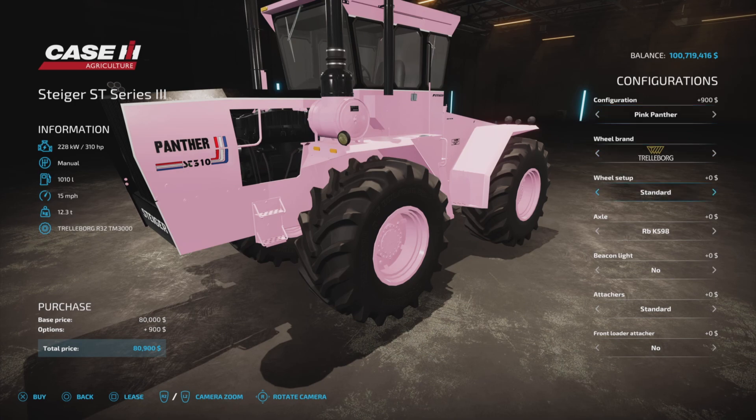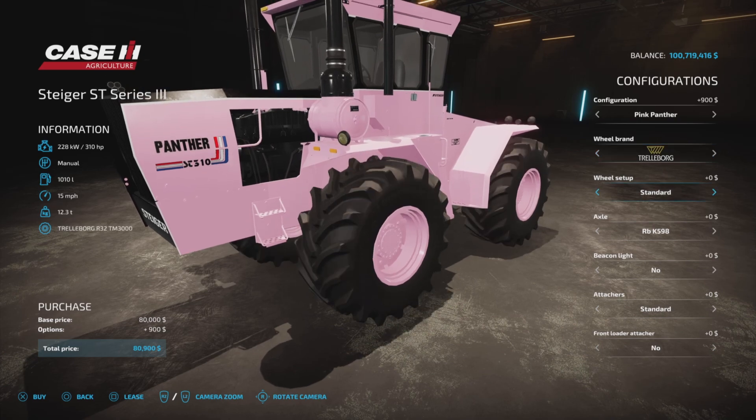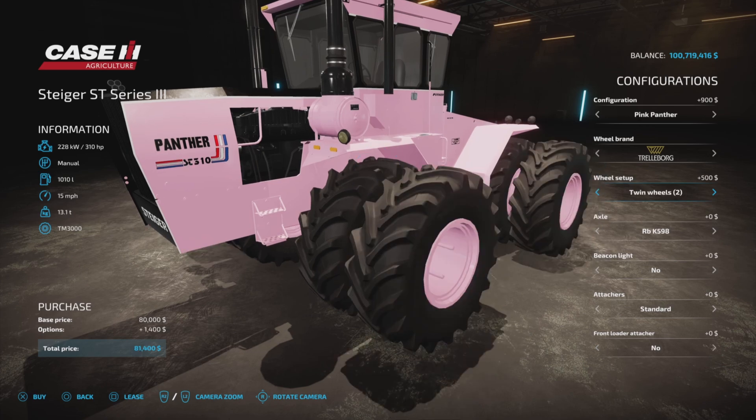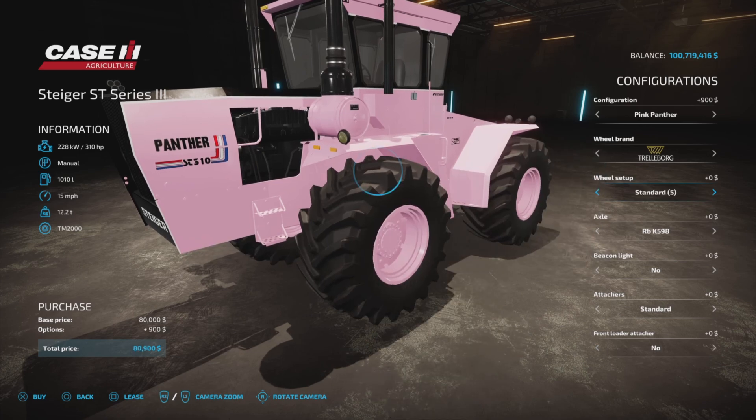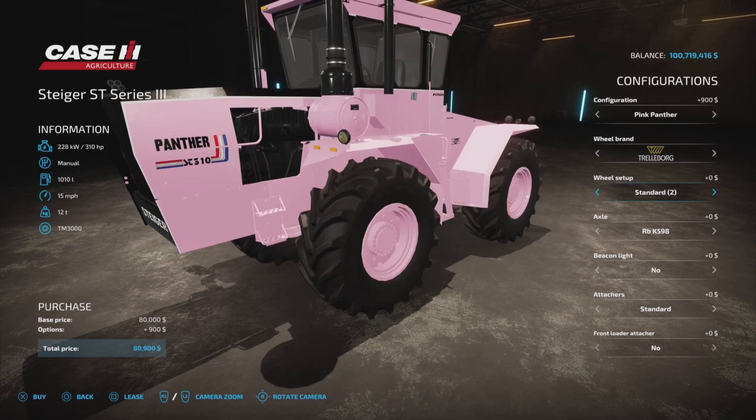The Spirit model is a thousand bucks and the Pink Panther model is $900. For wheel brands we have Trelleborg, Michelin, Continental, BT, BKT, Nokian, Vertestein, and Trelleborg again.